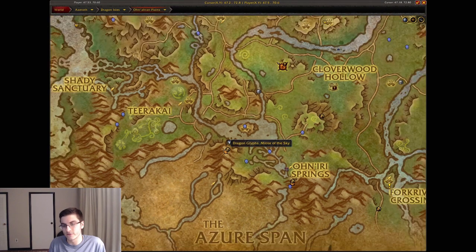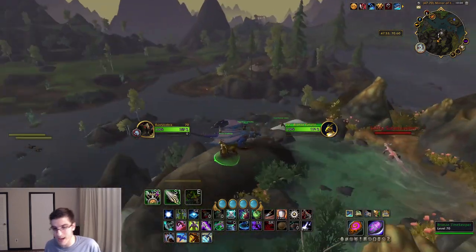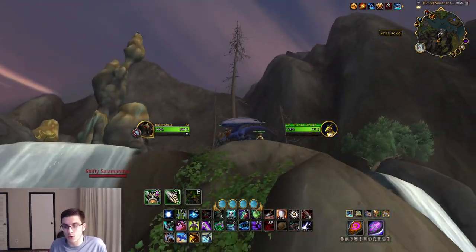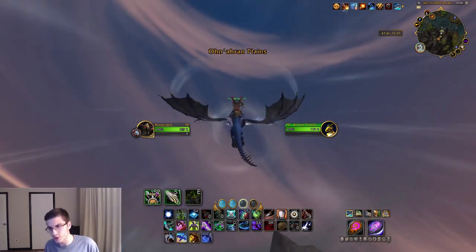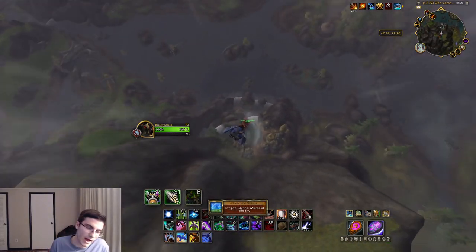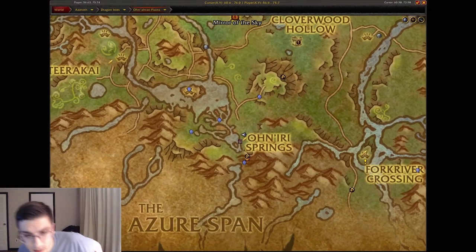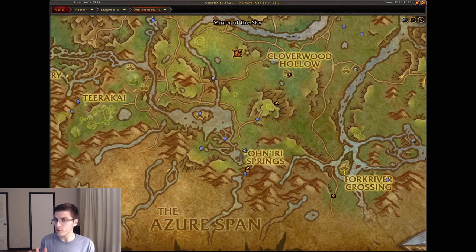Staying in the south of the zone, head over to the Mirror of the Sky. You're going to have this little waterfall area with a bronze draconid — the bronze guy flies straight up, and that's going to be the Mirror of the Sky dragon glyph.